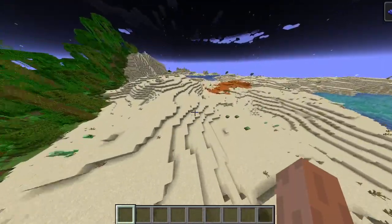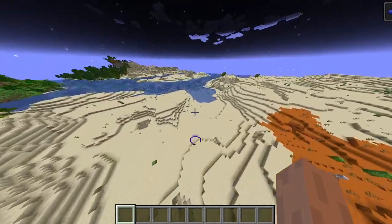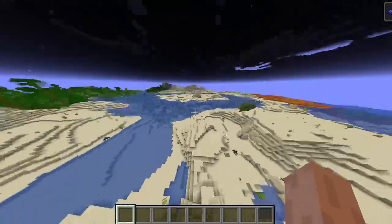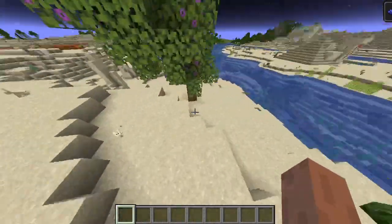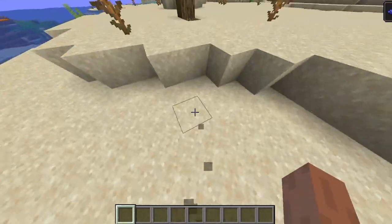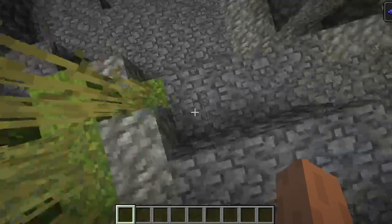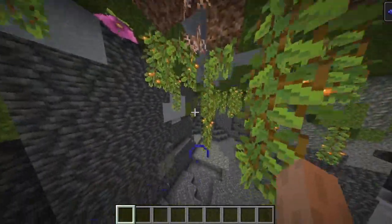If you zoom over here without getting killed, you will have a desert well. You thought I was going to talk about that, didn't you? Believe it or not there is actually a lush cave. I need to find the hole that I dug. There it is. Boom, we are now in a lush cave, so there's a lush cave right near spawn.